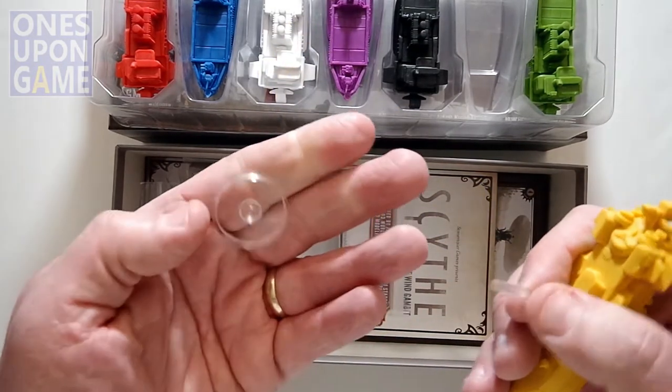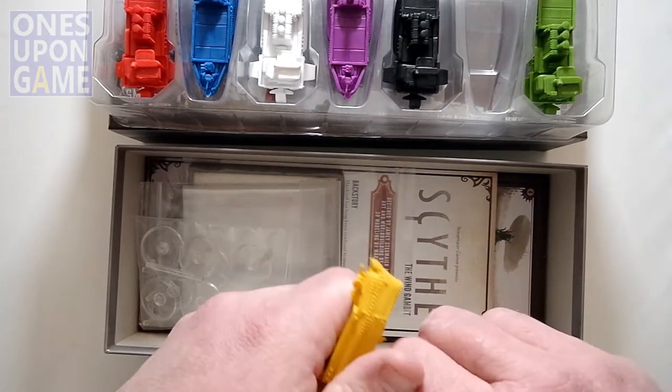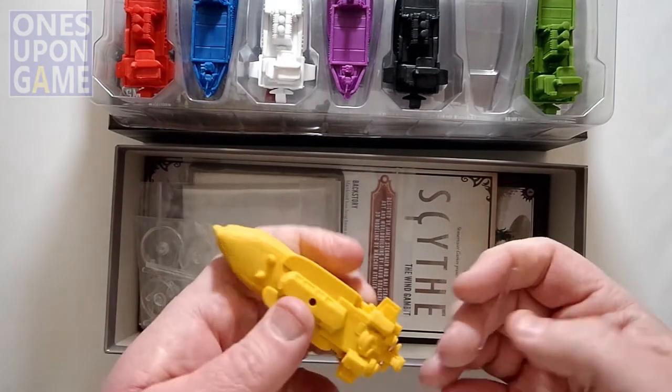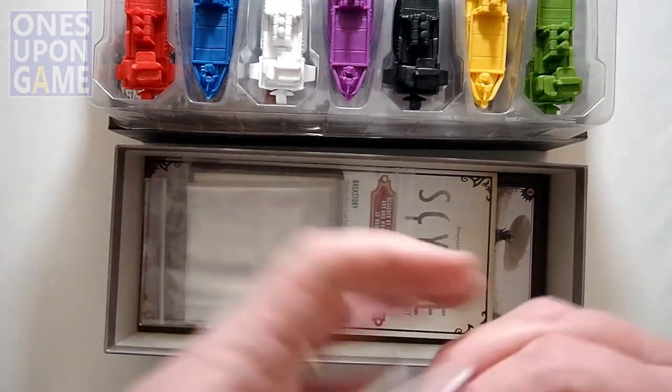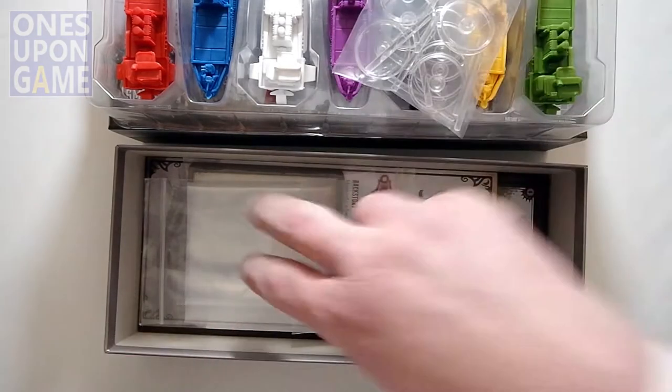They're not keyed — just a cylinder going into a hole. And if you push them in too tight, they go in there pretty good. So you're going to get your miniatures, and you're going to get the bases and the posts.